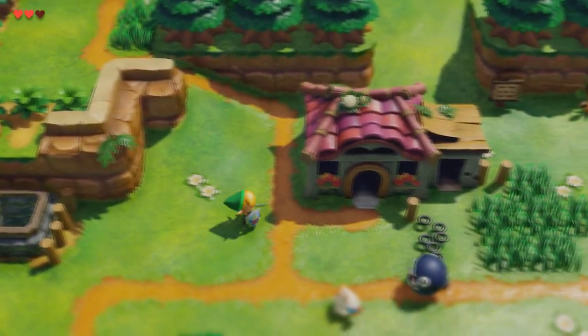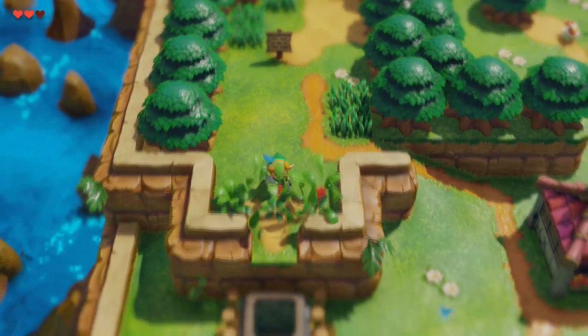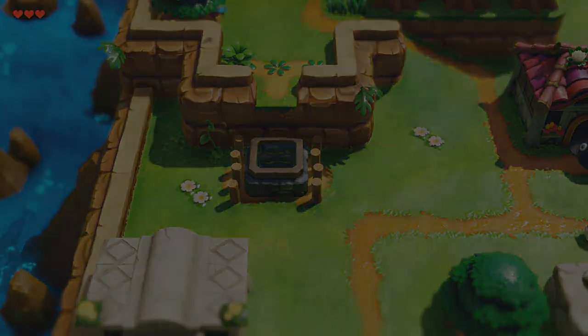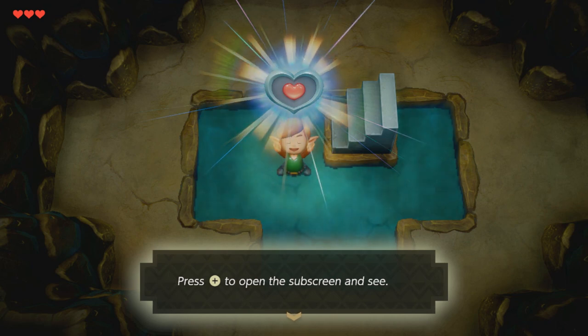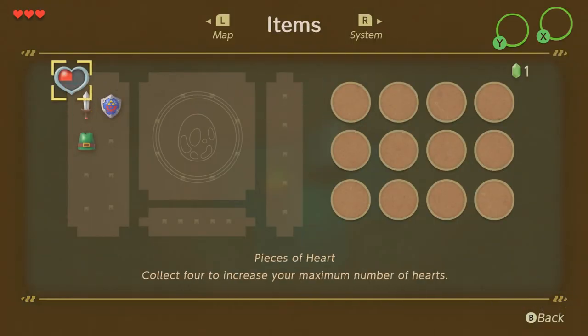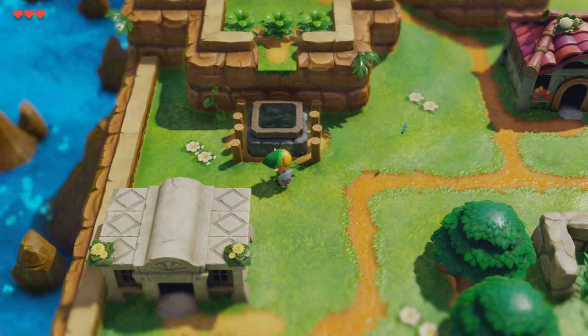We're coming back up the path that we just came through. Instead of going to the forest, which is north, we're going to take a little side path here. This is going to show us where this little piece of heart is. Once you collect four of these hearts, you can get an additional heart. You can see it on the top left as you go to your menu — you need four small hearts to get a big heart added to your actual health.